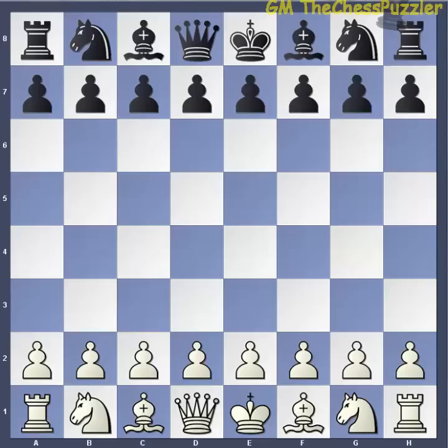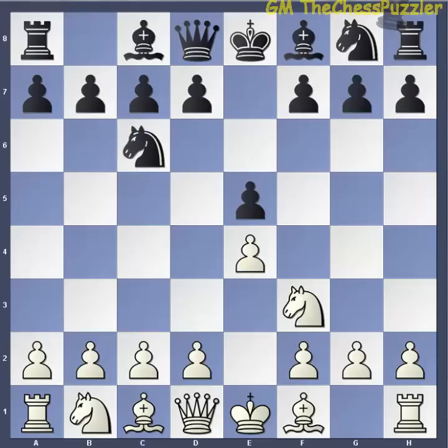Let me swiftly move into this opening, which starts with E4, E5, Nf3, and Nc6. White has a plethora of opening choices — for example, you can go into the Scotch with D4, the Spanish with Bb5, or you can go into an extremely aggressive Italian with Bc4. The choice of opening today is only aimed for those who are very aggressive, so if you are a player of an aggressive nature, this is the opening for you.